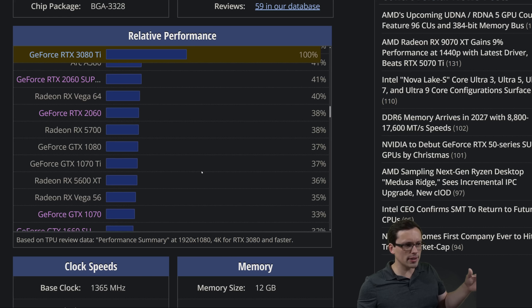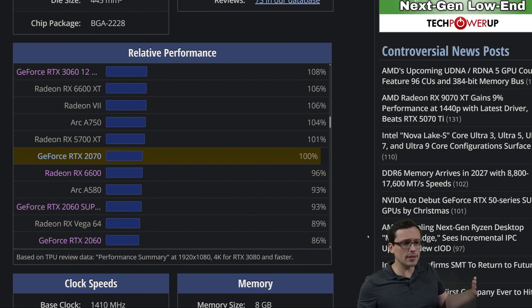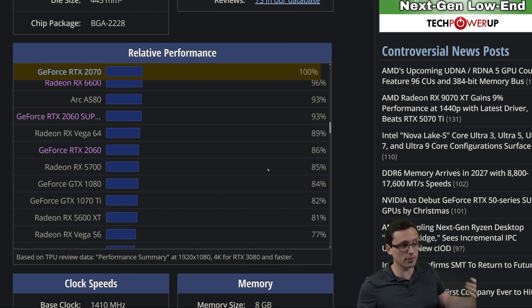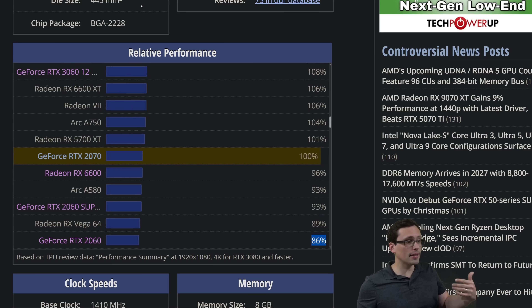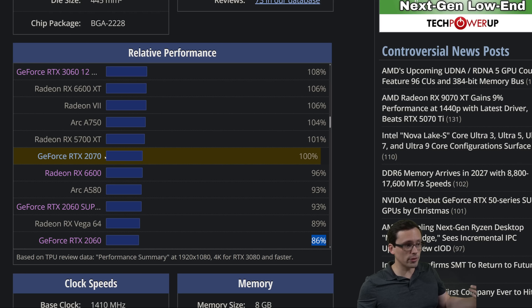This is a useful tool if your GPU is not on this list: TechPowerUp's relative performance chart. You can click on any GPU — like the 2070 — and it sets it as the 100% performance baseline. Then you can scroll up or down to find your GPU and see how it performs relative to that. If you have something like a 2060, it's not that much weaker than the minimum requirement, but that card comes with 6 GB of VRAM instead of 8. And again, the game is stating 8 GB of VRAM is required — keep that in mind.